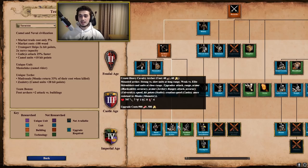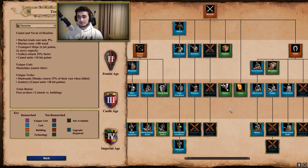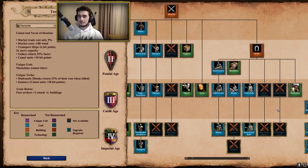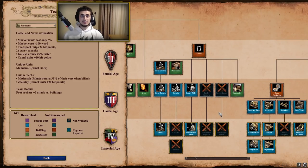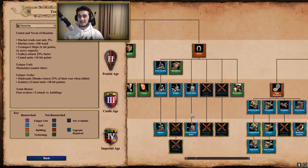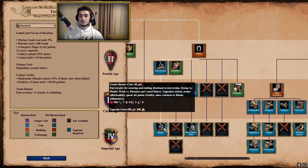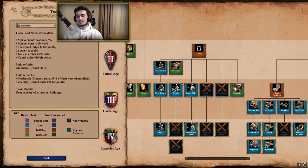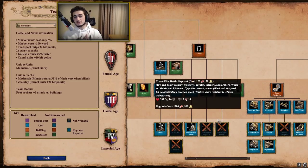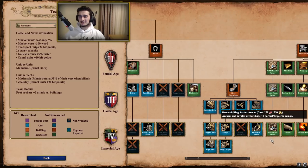Their archery range is completely full — thumb ring, heavy, archer, arbalest, hand cannoneer, and Parthian Tactics. Their barracks is also pretty stacked: you have champions with Supplies and Squires. You don't get Halberdier, just Pikemen. For cavalry, it may seem like you have terrible cavalry because you're lacking Cavalier — the only civ in the game to lack Cavalier except for Indians, who don't get knights at all. However, you have really strong Heavy Camels to make up for it, and you get fully upgraded Hussars.